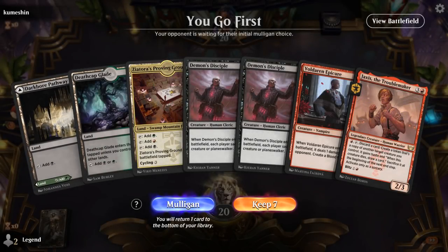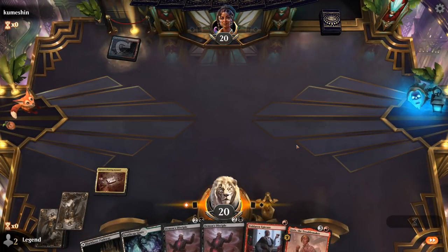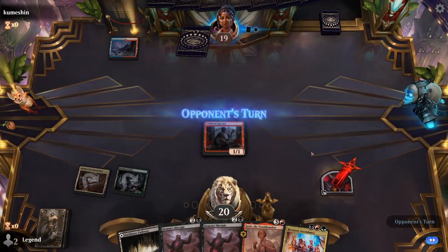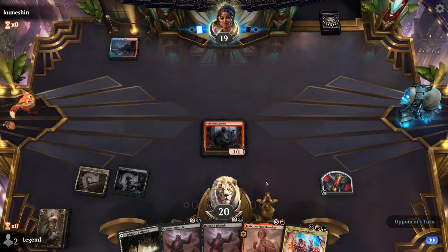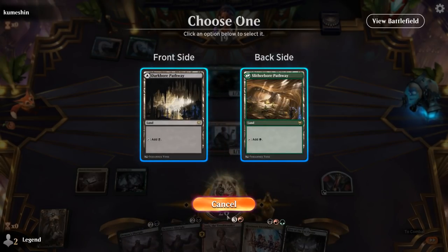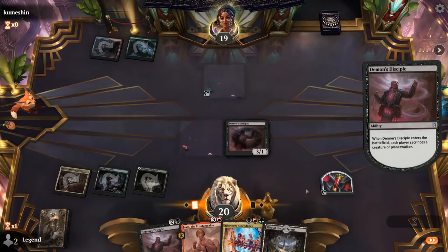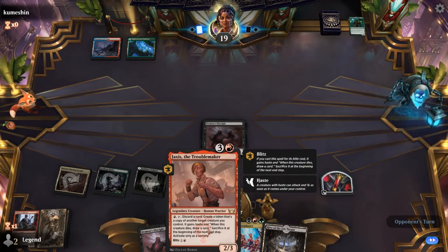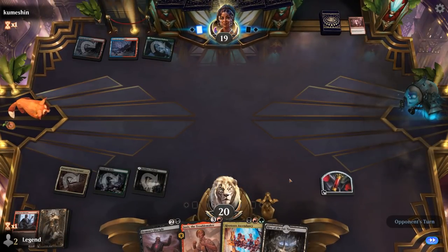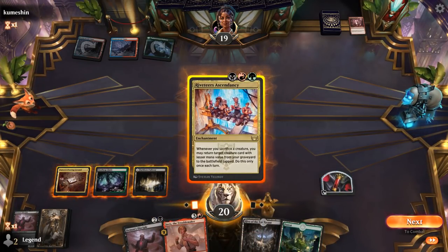We're on the play; our hand seems acceptable. Proving Grounds turn two Epicure — good sacrifice fodder for Demon's Disciple, and there's Ascendancy — perfect. Opponent is on blue-red so they may not have a ton of creatures, but Disciple also gets Planeswalkers for what it's worth. Make that a Teamer instead, and Visionary — perfect victim for Disciple. Still need double reds to potentially Blitz Jaxis unless we want to just cast it for four. A Revue kills Disciple. We could just cast the Jaxis, or we can play Ascendancy while the coast is clear and a tapped Hive.